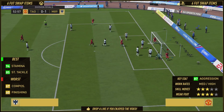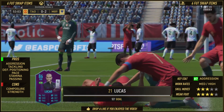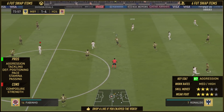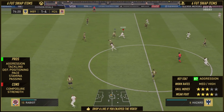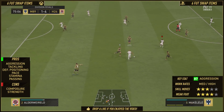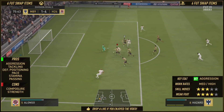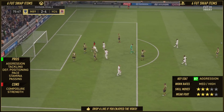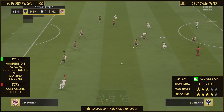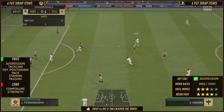I've got strength as a con. When he was shoulder to shoulder with an opponent, he'd lose the ball — he'd lose that physical confrontation, which I didn't like. But the aggression is sensational, so when he goes in for a challenge, it normally comes out with Jefferson Lerma. Defensive positioning is on point every single time — he's always in the right place at the right time to tackle and close down players.